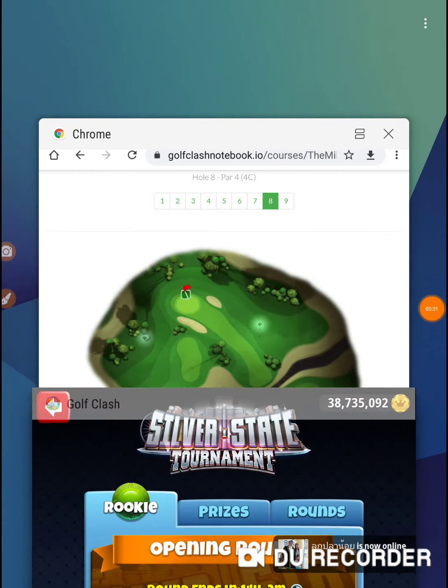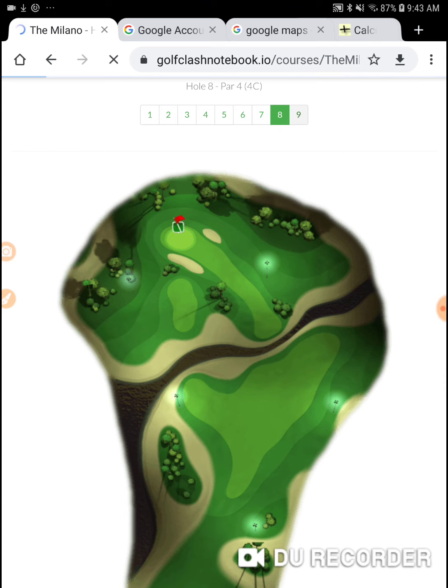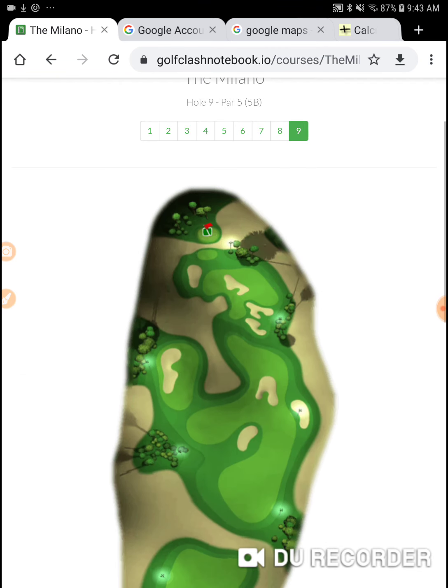Alright, we're on hole number 9 — hole number 9 of the Silver State Tournament. I'm in the opening round of the Rookie Division, and I'm flat out on all of my accounts: I don't have Power 5 balls.